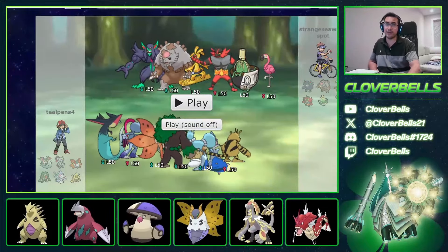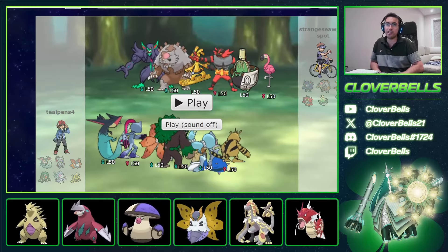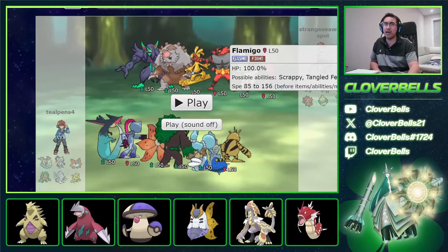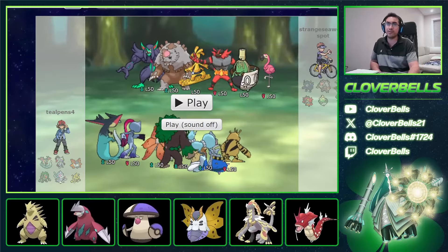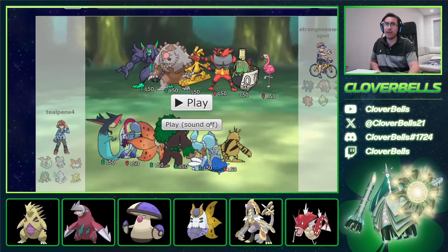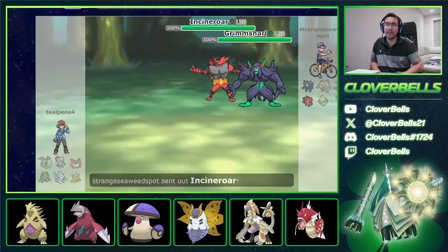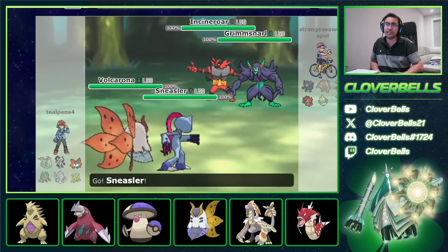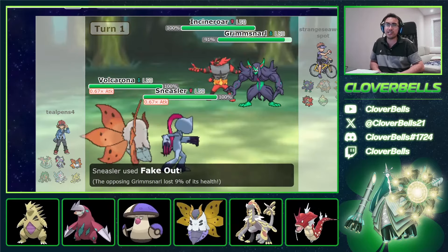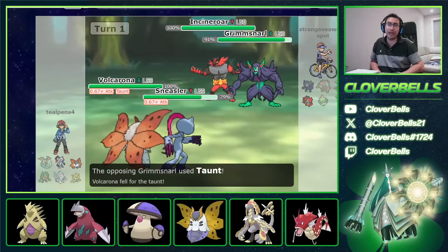This next one is a little passive — opposite of the previous team. Grimmsnarl/Incineroar — just mitigating damage. He has Blood Moon and Gholdengo, a Flamigo (not sure what that's supposed to do), Fake Out and screens. He leads Grimmsnarl/Incineroar — the classic Sword and Shield lead for damage mitigation. I'll try to set up Volcarona. He intimidates Sneasler, but that's okay — I just want to stop screens. He ends up being a Covert Cloak Grimmsnarl with no Light Clay, and he has Taunt there.